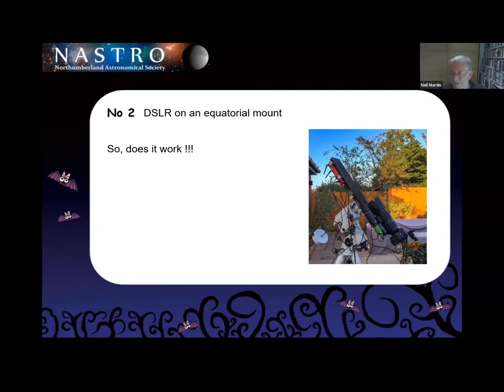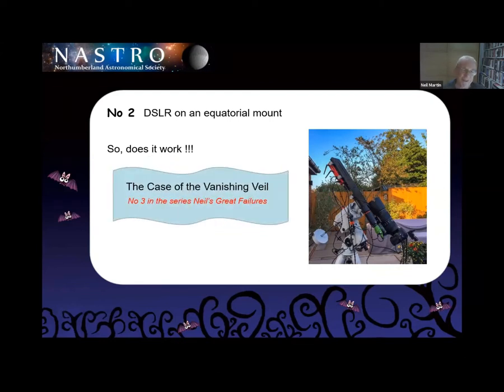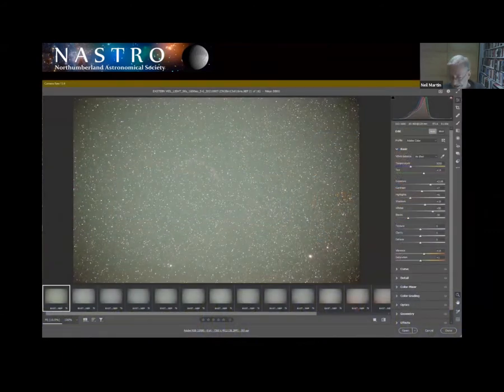So I've got some screen grabs from Photoshop. This is number three in the series of Neil's greatest failures: the case of the vanishing veil. This is a raw image, and if you look at the top there it's ISO 1600 on a 320mm lens at f/5.6 — and you'll see the 91-second photographs.